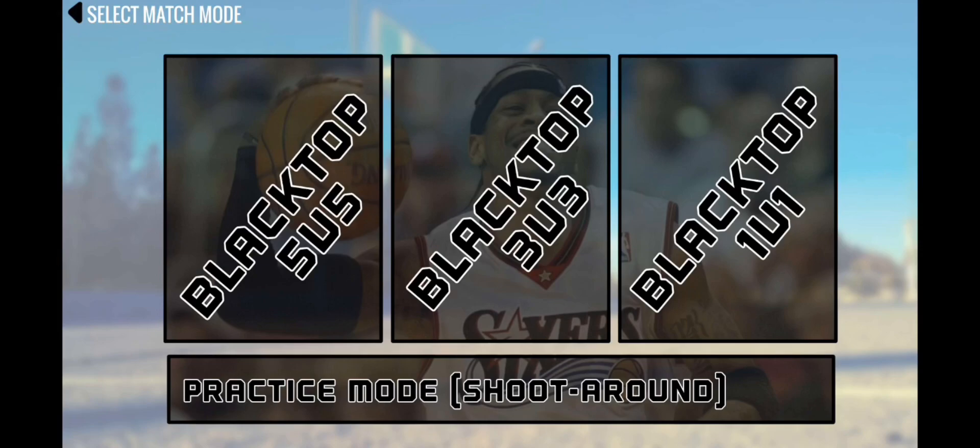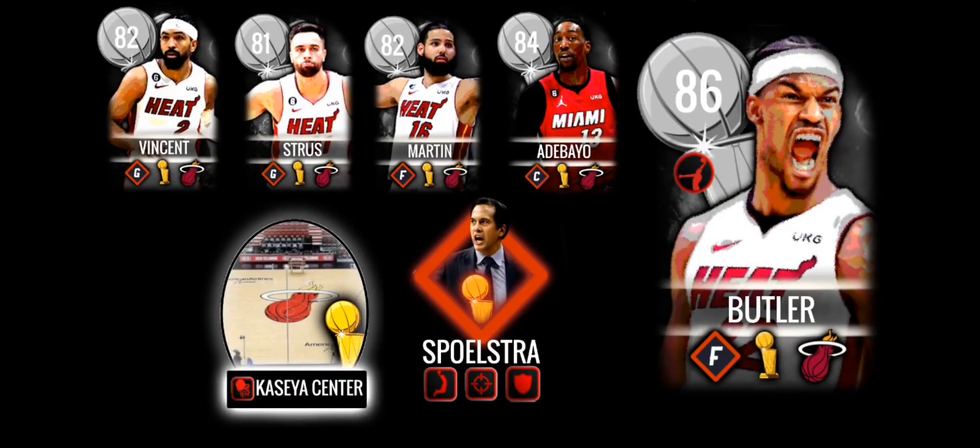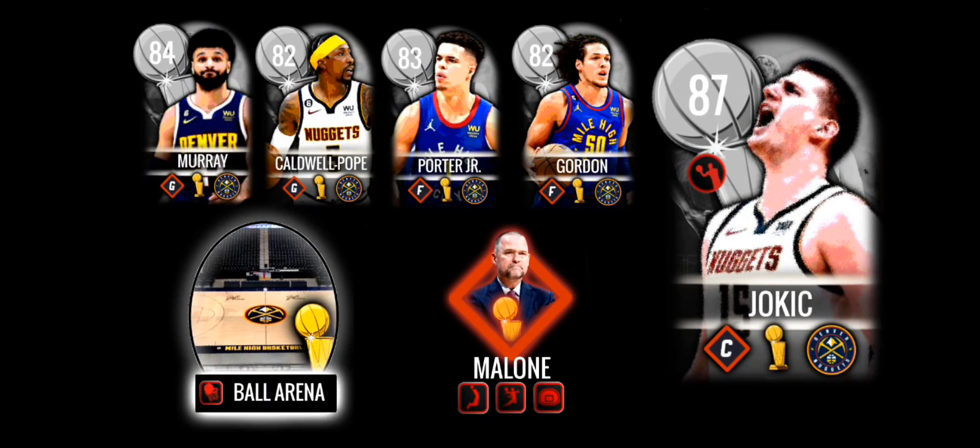Here's a deeper look at the Finals players. For the Heat we have Gabe Vincent, Max Strus, Caleb Martin, Bam Adebayo, and Jimmy Butler, along with the Kaseya Center and Erik Spoelstra. For the Nuggets we have Jamal Murray, KCP, Michael Porter Jr., Eric Gordon, and Nikola Jokic, along with Mike Malone and Ball Arena.